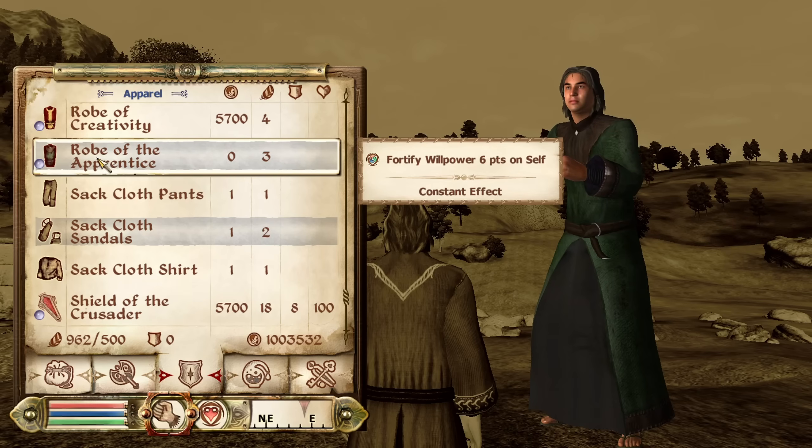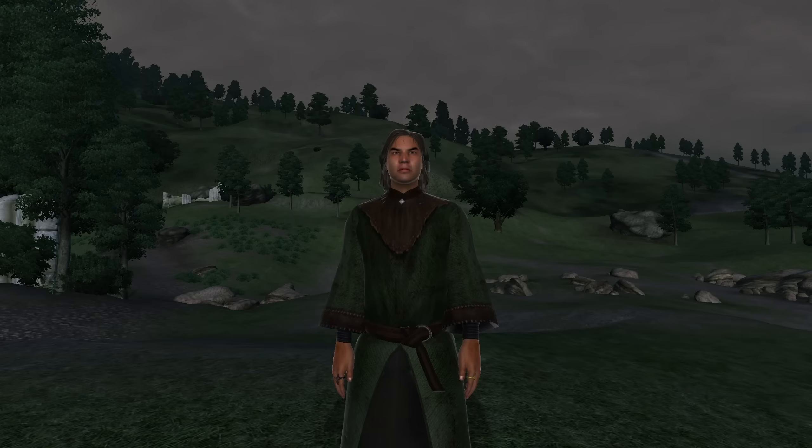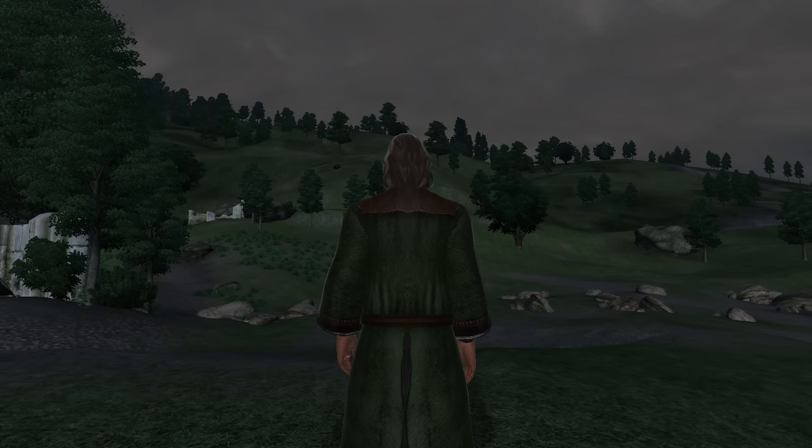Next we have the Robe of the Apprentice. The Robe of the Apprentice can be acquired as a reward for completing all of the Mage's Guild recommendations. It is classified as a robe and therefore has no armor rating or type. It has the enchantment of Fortify Willpower for 6 points and a value of 0 gold.